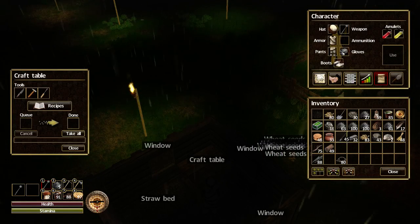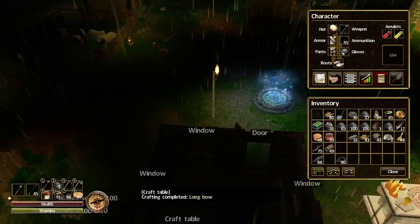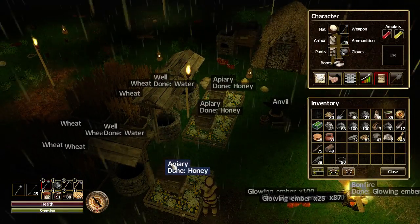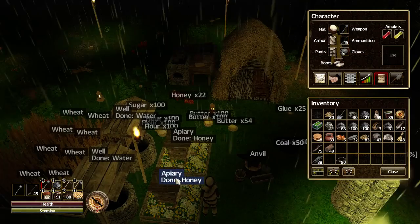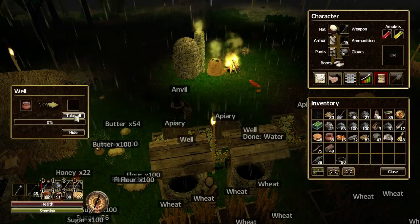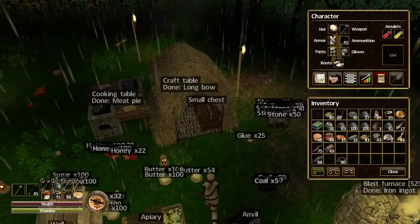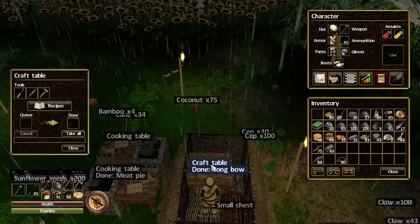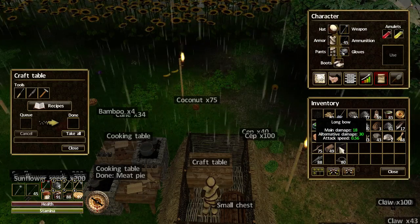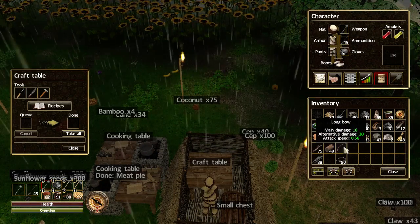Let's cancel that and take the arrows. We can put them in our ammunition slot just there — arrows loaded up. Let's grab a little honey and some water on the way. Okay, let's see if the bow is done. What miserable weather — this must be England! There's our bow, let's grab that. We've got 18 damage off the bow and 13 damage off the arrows — a total of 31 damage. I'm going to stick the bow in that slot.